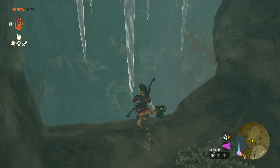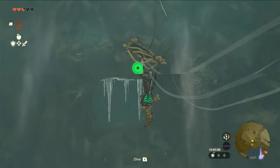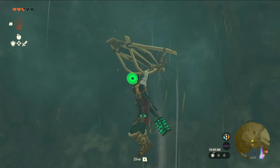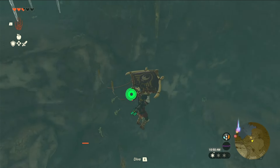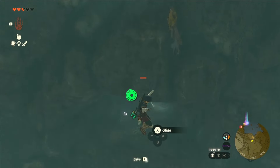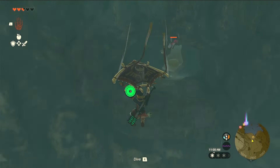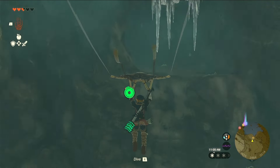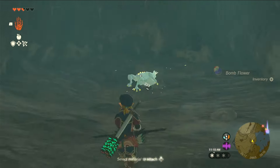Head back into the area with the wind and use your paraglider to look around for other openings in the wall. There is one right above the entrance way that we came in on, and that's where we want to go. There is a bubble frog inside of that entrance, and I manage to work my way in there to get the bubble frog.